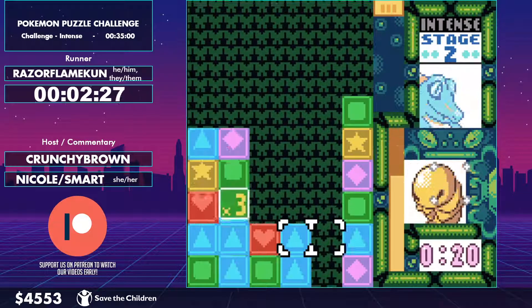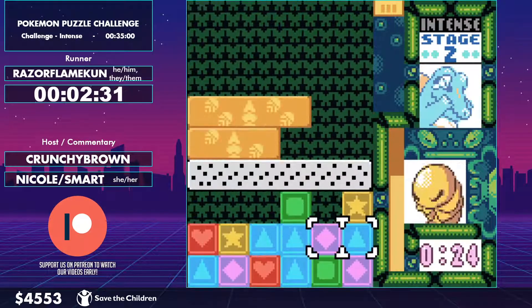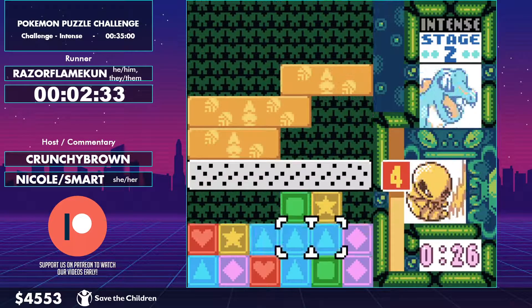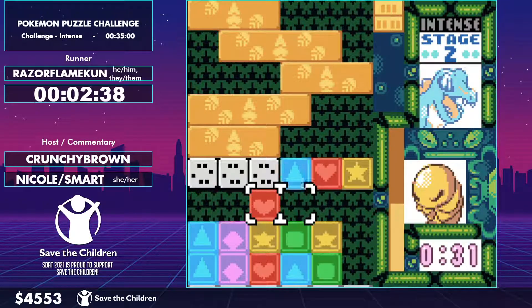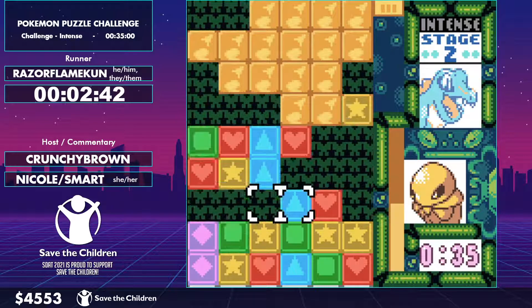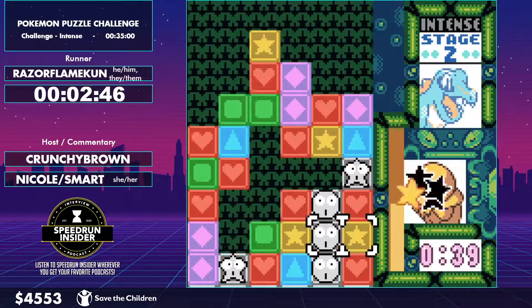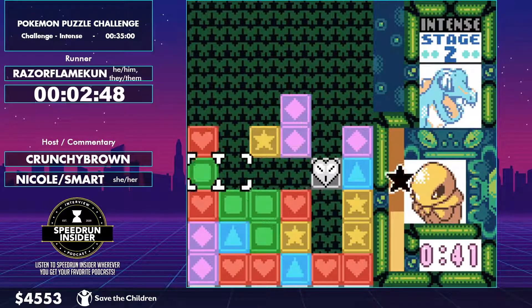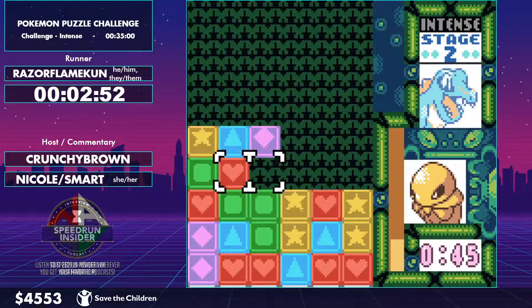Where was I? So, as you can kind of see here at the beginning of the round, the idea is to just get a big chain and this garbage is going to drop. You can see what garbage the computer wants to drop, but you're really not going to be paying close attention to that because you need to focus on making your chains and combos.